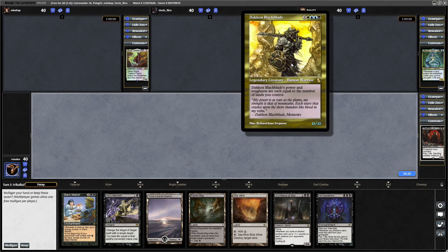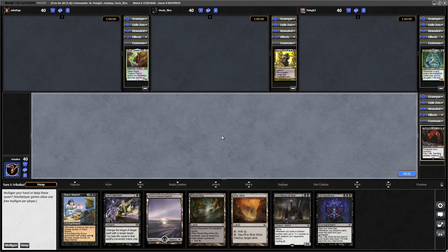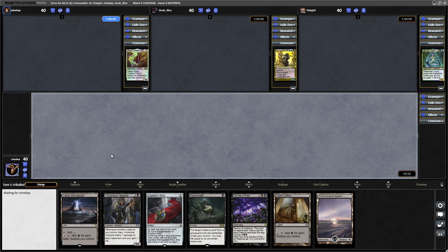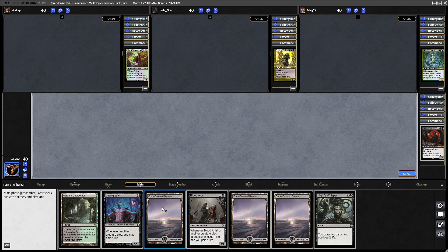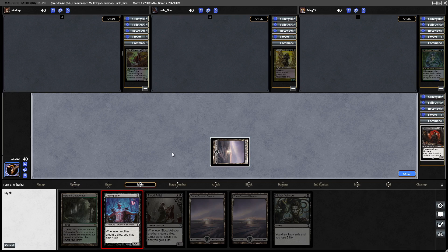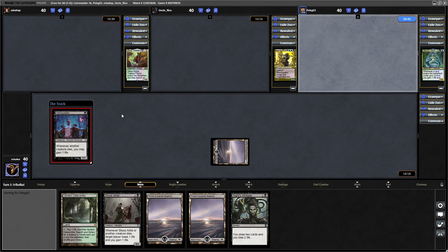There are at least three really good commanders at the table — I don't know anything about Dakorn Blackblade. How's that for a hand? I don't think it's particularly good, so let's mulligan — we get a free mulligan in multiplayer. That's really really not good. Yeah, we don't need both Cabal Coffers and Cabal Stronghold, so we have to go for another mulligan unfortunately. Okay, that's better. We can get rid of the Strip Mine I think, and we're on the play — so we'll go for the Death Greeter.